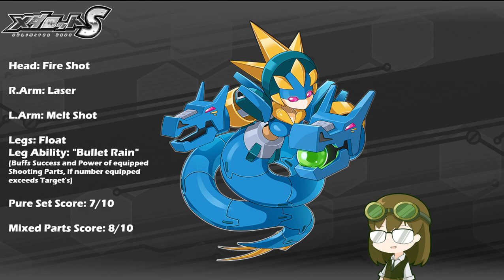Base power actually isn't too shabby across all three parts, even if Melt Shot and Fire Shot are not capable of pierce damage — Fire Shot packing just shy of 1000 and Melt Shot a little over 1350. Laser packing about 1250 is very good especially for being non-heavy and a right arm, making it another very consistent part.